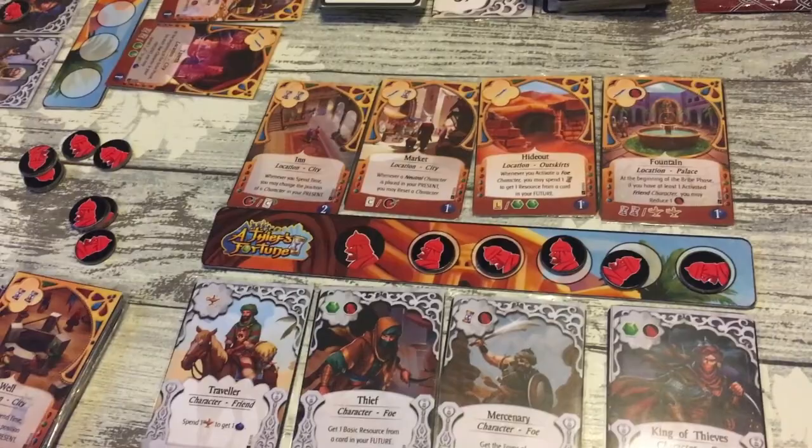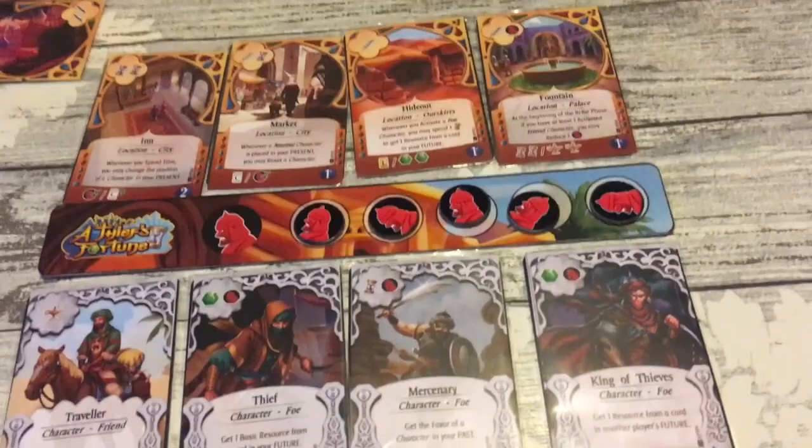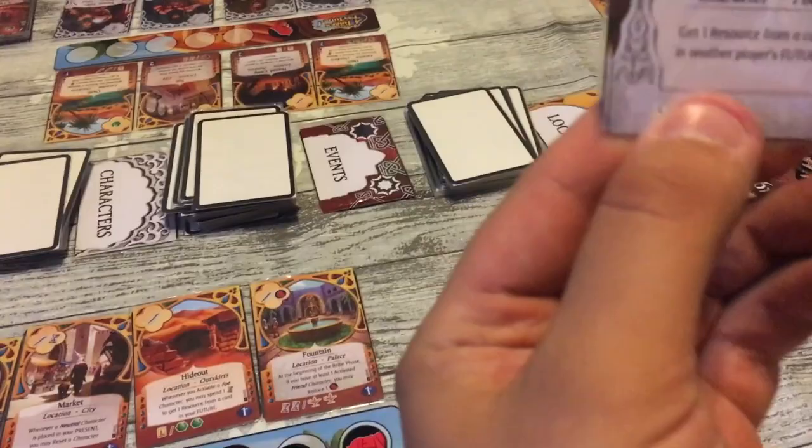I've played it a number of times now - at two and three players. A lot of the rounds can be done simultaneously - the only part where drafting has to be passed around is where actions might affect other people, but it's not that in-your-face. I think I stole from each of you once. How does the drafting work for two? Exactly the same - you start with five cards, choose one to go into your future, pass two on, until you get down to two cards. You keep one and discard the other for a reward known as 'favor'.